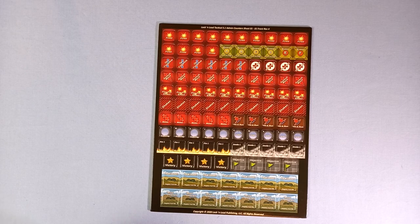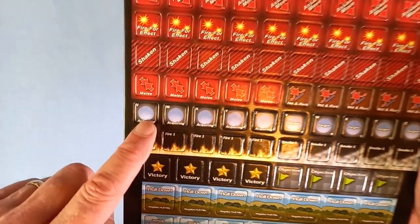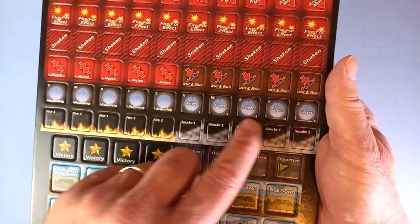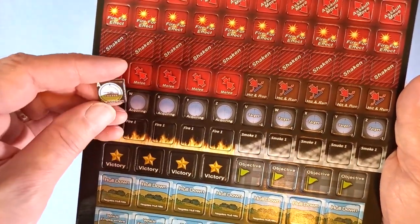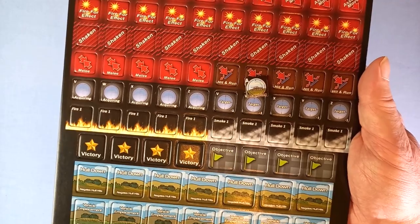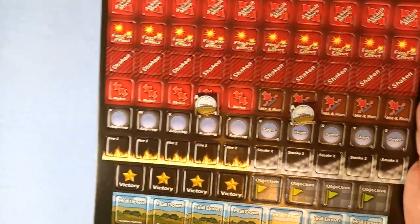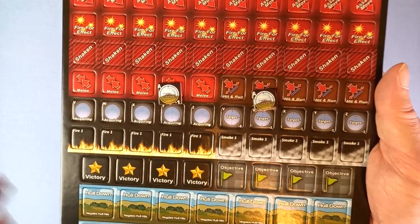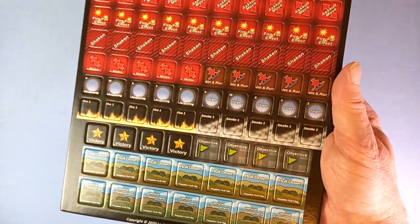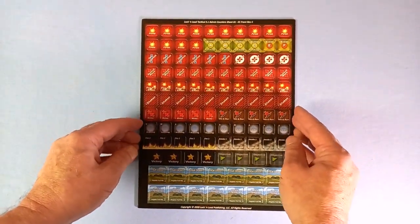They've redone the acquired markers. As you can see, here are the new ones — the target that is acquired and who's acquiring it. And there are the other ones for comparison. So sort of snazzied up, smartened up. Treat yourself to a new set of admin counters.